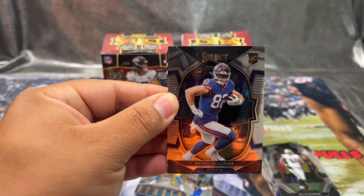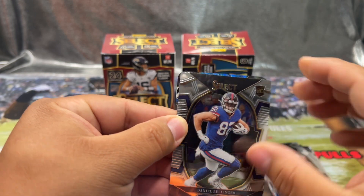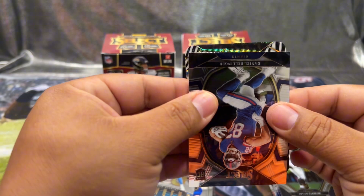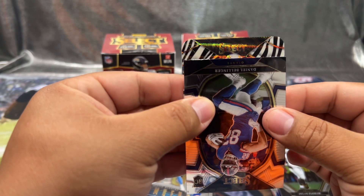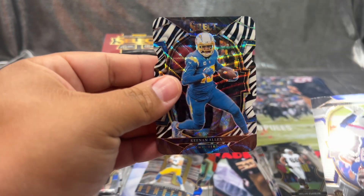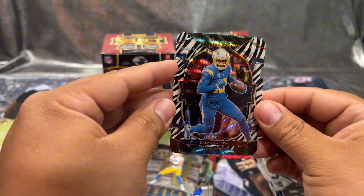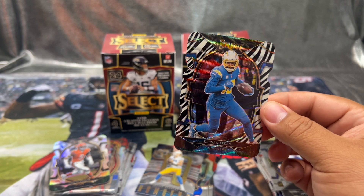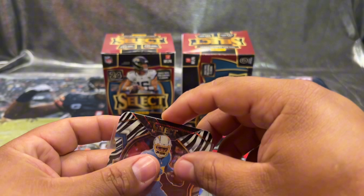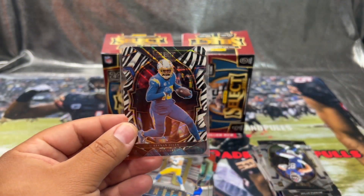Let's go guys, we got a Zebra! It's for the Chargers — oh, Keenan Allen! Oh my god, the wrong Charger bro. Still pulled the Zebra though, it's pretty cool. Keenan Allen for the Chargers Zebra die cut — wow. Imagine if it was a Justin Herbert bro.